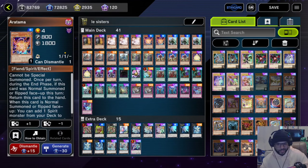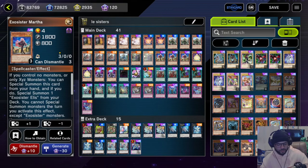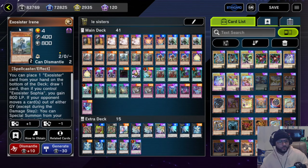Then we got three Exorcist Elias — this is one of the most important cards in the deck because it's the only Exorcist besides Martha that can special summon itself when you have an Exorcist monster on the field, so we run that at three always. Then we have three Exorcist Estella because she allows you to special summon an Exorcist monster from the hand when you normal summon her, so that way you can go into your combo.